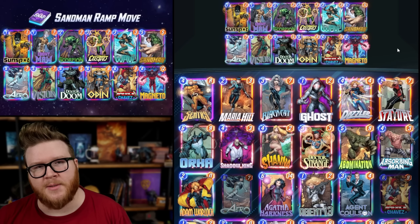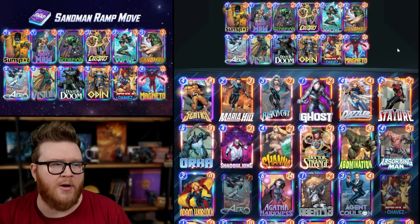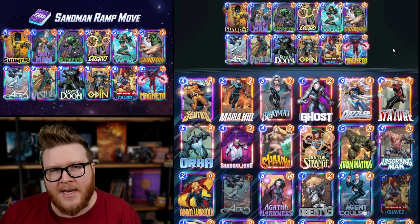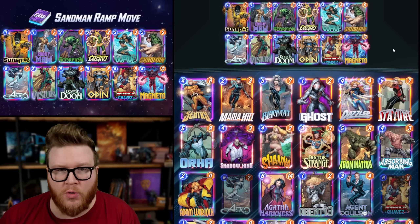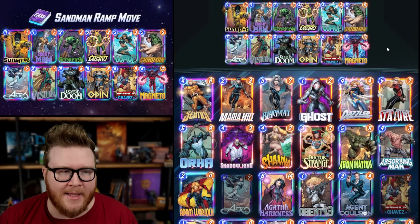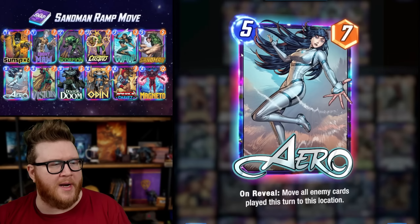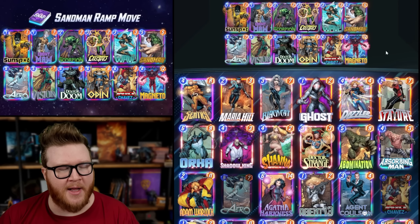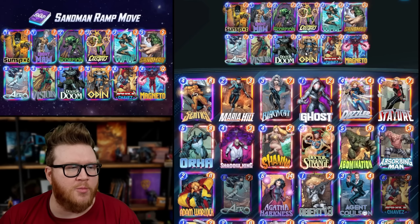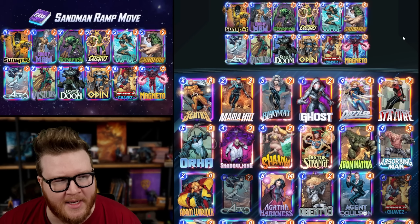Playing cards like Dr. Doom and sometimes following up with Odin lets you spread your stats out nicely, creating a real friction point for your opponent. They don't know exactly where your power is going to be, but they don't have many choices — they kind of have to commit somewhere. Then you can move them around with Arrow, dip Vision in and out of locations, use Magneto to pull cards where they're not supposed to be. This gives you an informational and control advantage while they feel restricted. You'll see most decks with this core: Dr. Doom, Odin, Ebony Maw, Sunspot, Wave, Sandman, Electro.